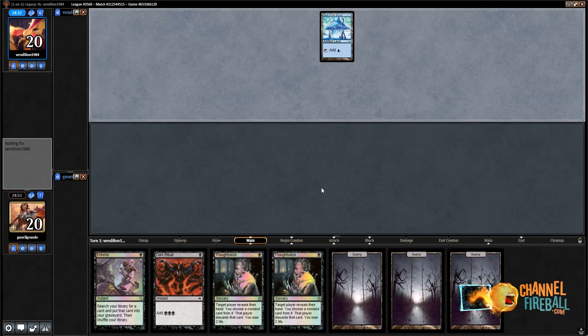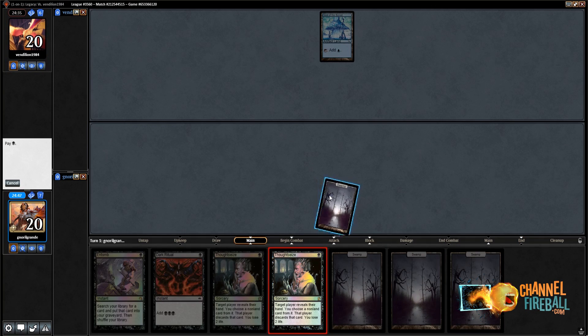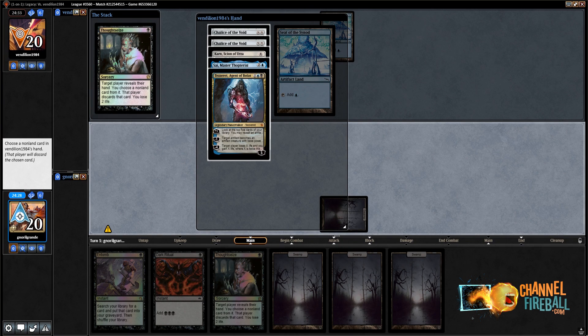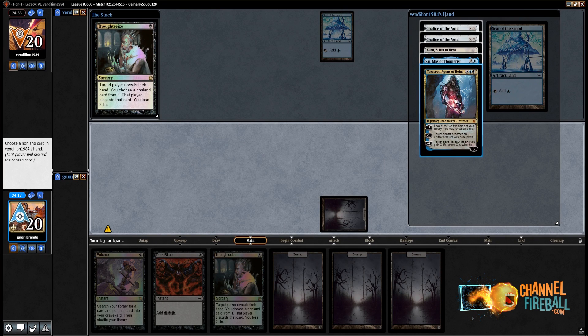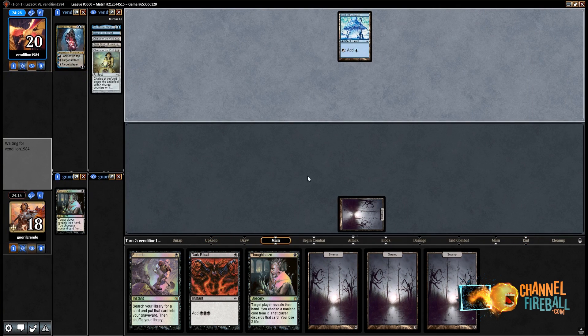The Spyglass does not do much. We have double Thoughtseize and that can be good enough to keep. Seath of Sinod — what do we draw? Nothing. We do have a Grave Titan in our deck so I don't mind keeping a Dark Ritual on turns 2 and 4. Oh, double Chalice. My hand is just gone — I don't have a hand anymore. I really wish I had gone Dark Ritual, Thoughtseize on turn 2 but how could I know there'd be double Chalice? The Chalice will shut down my hand and most of my deck.